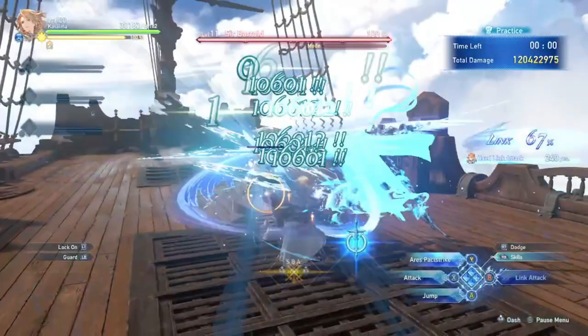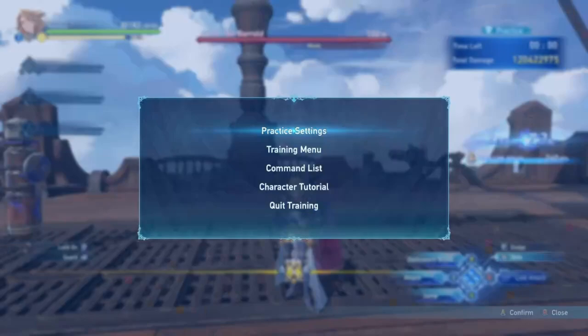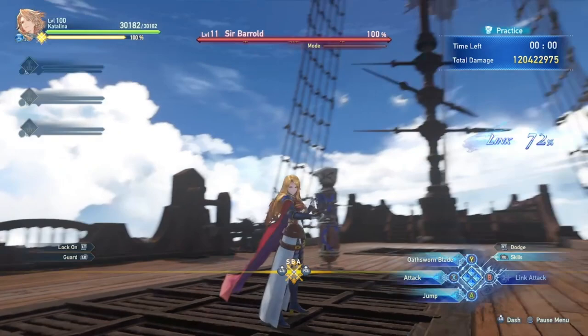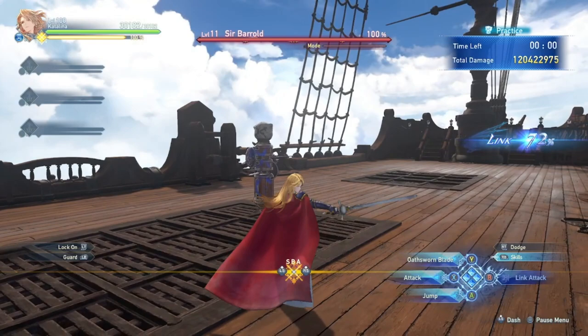When you run out of cooldowns, go back to doing the manual loop, and usually by the time you're done, something is off cooldown. Frozen Blade has a really short cooldown, especially with Quick Cooldown, Cascade, and Catalina's Ares buff. Catalina benefits a lot from cooldown reduction. Just treat Link Attacks as a super buff Frozen Blade — it's kind of the same thing. Let's move on.